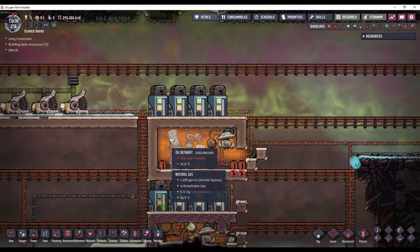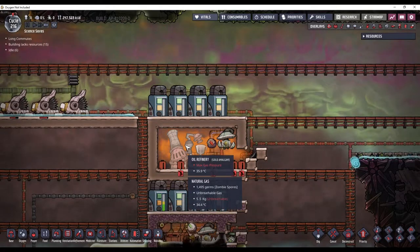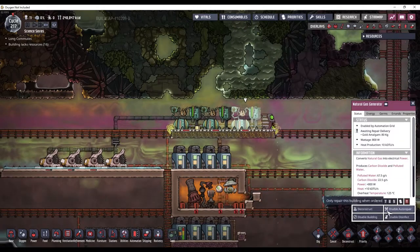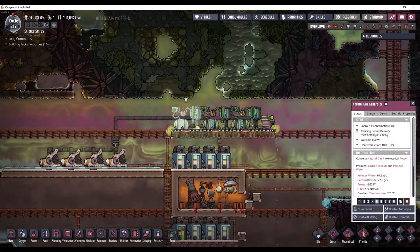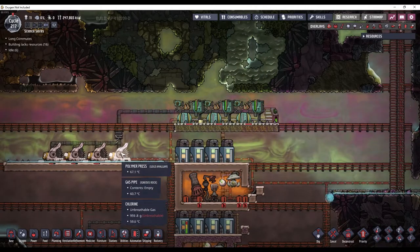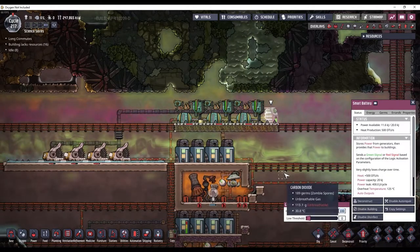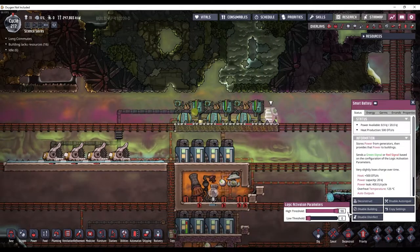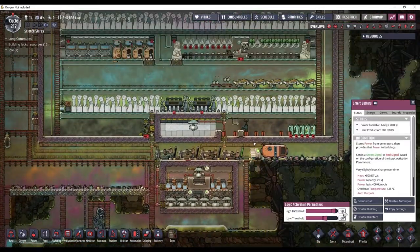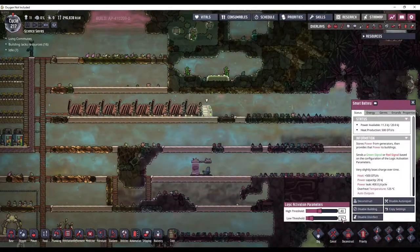This has overpressurized, and now once you get more than 5 kilograms of gas pressure, the oil refinery stops working. So I need to figure out what to do with all of this natural gas. Okay, something like this should be tentatively sufficient. And I'm going to disable auto repair on these as well because there's a little bit of CO2 stuck on the line. The CO2 coming from the generators will just be vented out over here. Now these I want to run on a higher priority than the hydrogen generator, so I'm going to set this to 90/70, this to 70/50, and these up here can stay at 40/10.